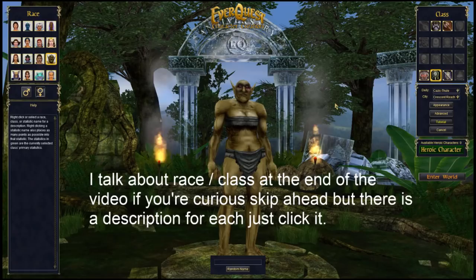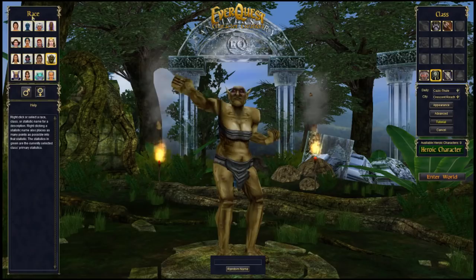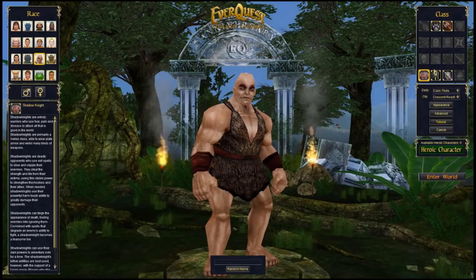Click 'Create Character' and you'll be treated to the character creation screen. On the left you've got your race and gender. On the right you've got your class, deity, and city. Heroic Character is again if you want to start at level 85, which I don't recommend if you're new — but if you know the class, you can be 85 for about 30 bucks. We're going to pick ogre and shadow knight.